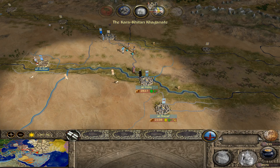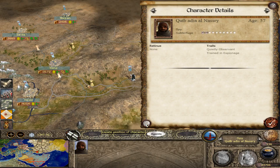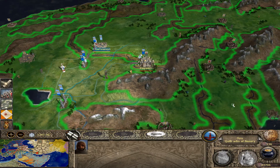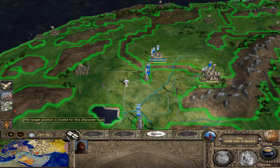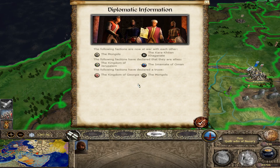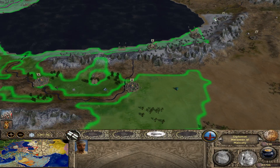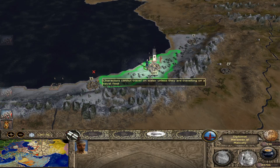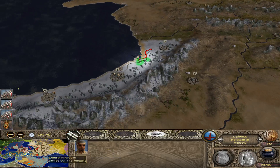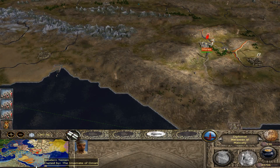Kayseri is going to go now. I don't even know if those guys are going to be alive much longer. Karakutai and the Mongols are at war — well, it only took them long enough. And it looks like Georgia successfully stared down the Mongols. Well, good for you guys. The Turkish faction is up there? Huh. Let's head that way and see what's going on. Interesting. Very interesting. Looks like the gang's all there.